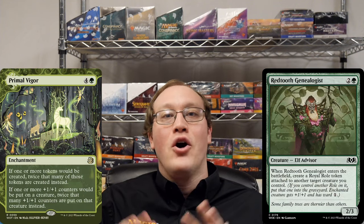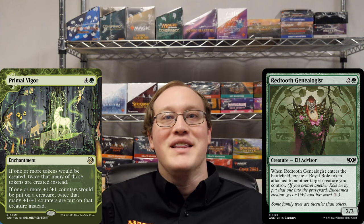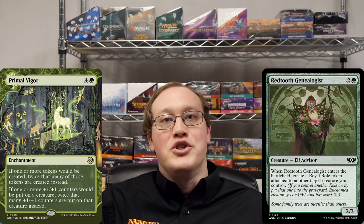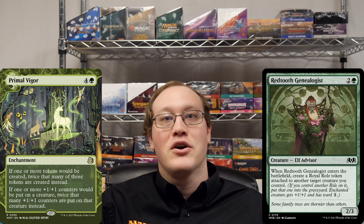How does Primal Vigor interact with rolls? I'll be doing a whole video on rolls soon, but this question showed up so often that I wanted it to have its own dedicated video. So if Amy uses Redtooth Genealogist to promote her grizzly bears to the royal court while she controls Primal Vigor, what happens?